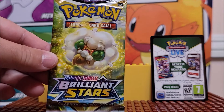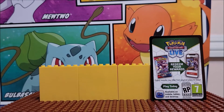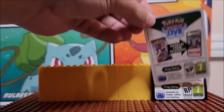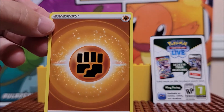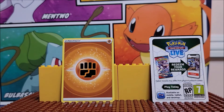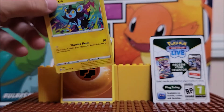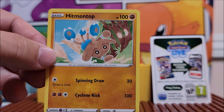The pack that we did get to open is right here. Let's dive right in. In the pack, the first card you get is this — another one of those. And then we're just going to see what we get. We got an energy card. Card number 50.